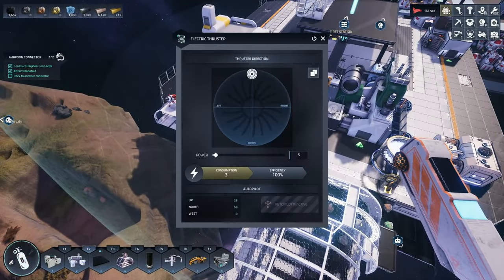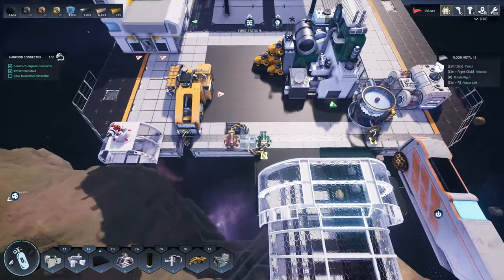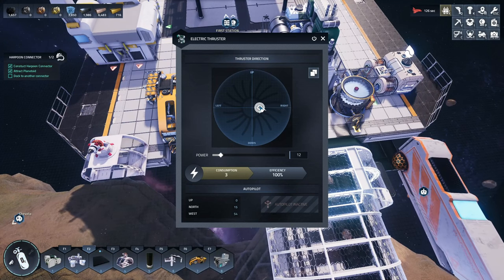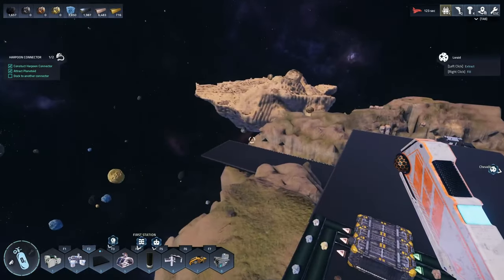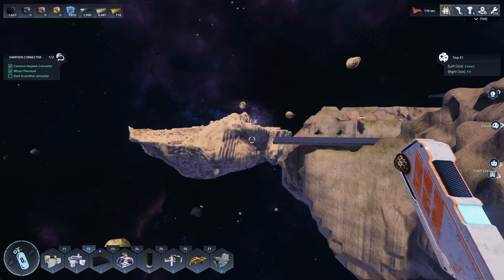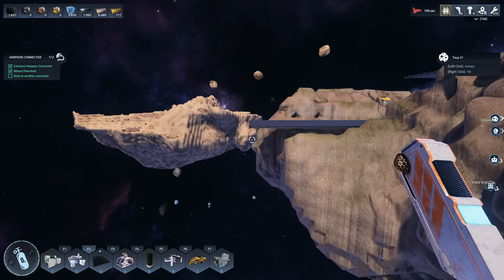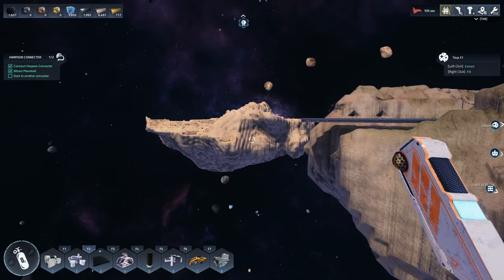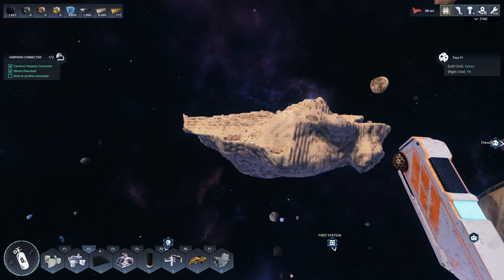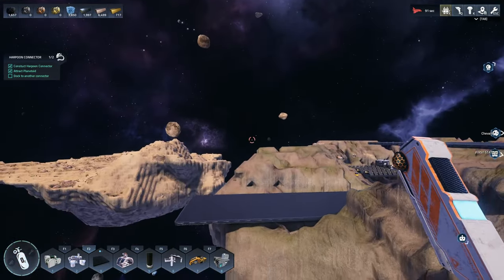I'm going to turn off this rocket — I think we're at the right height. Now we need to go just a tiny bit north and start thinking about moving west. Almost no north — we just need a little bit more north to clear the asteroid or planetoid. I had someone mention that these are actually planets, not planetoids. Let me know in the comments — is this a planet or is this a planetoid? It doesn't look like a full-on planet to me, but maybe the planetoids are those little teeny tiny ones.